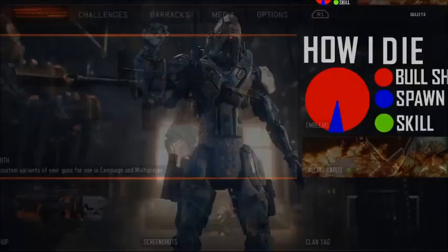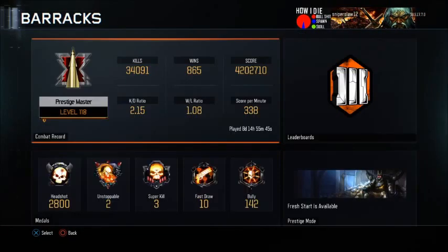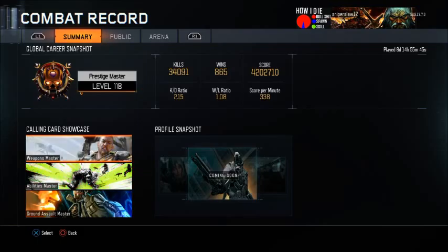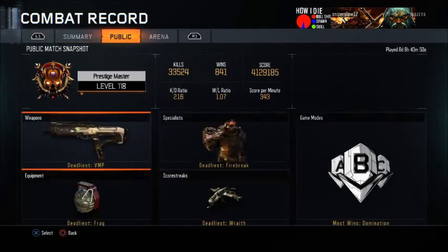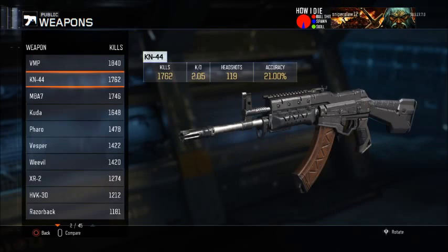Going to the combat record now: I have a 2.15 KD ratio overall with a 1.08 win/loss — not great but that's alright — and a score per minute of 338. In public matches it's not too much different. Getting into the weapons, my most used weapon is the VMP with a 2.1 KD ratio, next is the KN with 2.05.